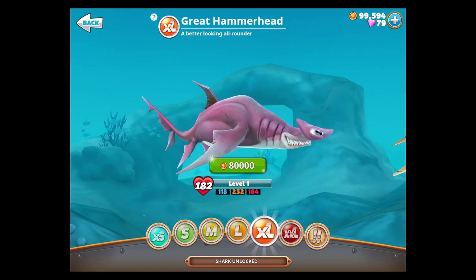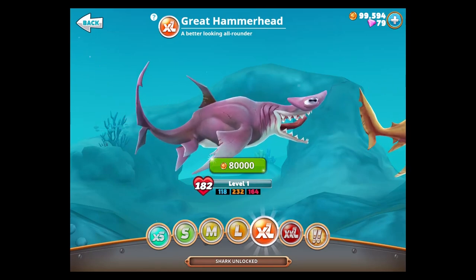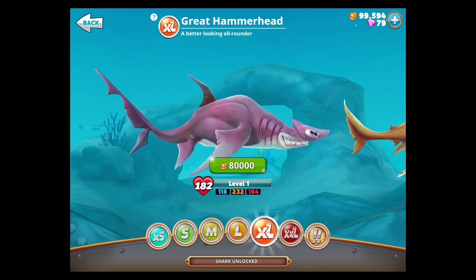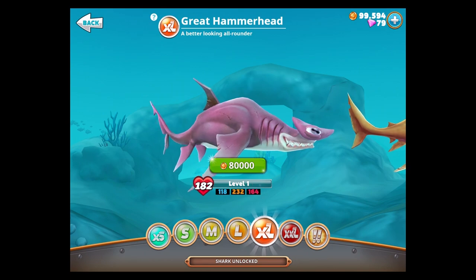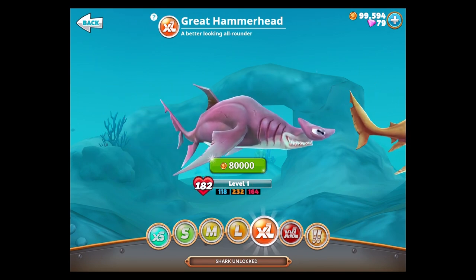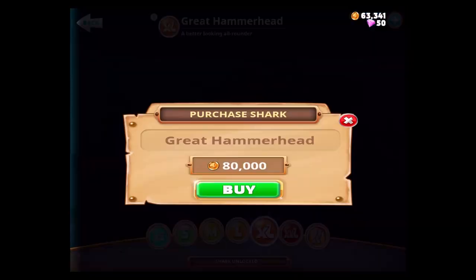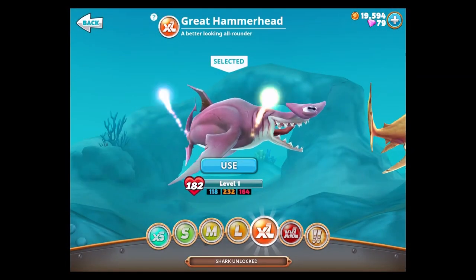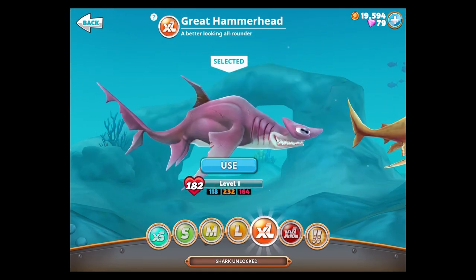What is going on everyone, we are back in Hungry Shark World unlocking the next extra large shark. We only got one more after this one. This is the Great Hammerhead, which is actually the second hammerhead shark in this game. I wasn't a huge fan of the first one, so I'm hoping this guy is a whole lot better because he's pretty expensive — 80,000 coins. We're gonna go ahead and get him.